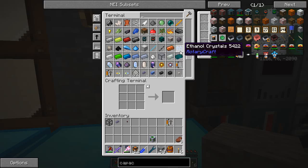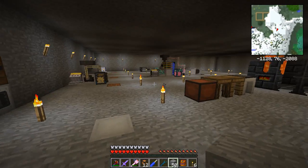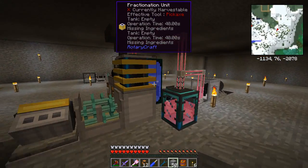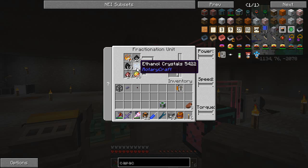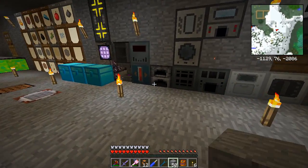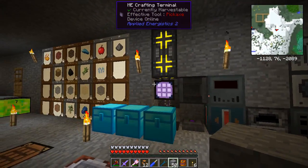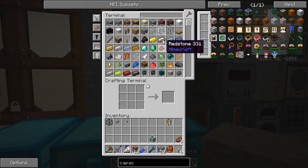Those ethanol crystals are used to make jet fuel as well, so in an upcoming episode I'm going to automate that. Some ingredients are easy: coal, netherite dust, tar sand — pretty easy. Ethanol was kind of tough but now that's sorted. Magma cream and blaze powder are not so easy, but I have a plan for that too, so we'll sort that out in an upcoming episode.